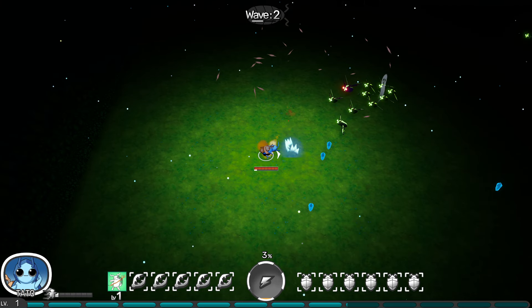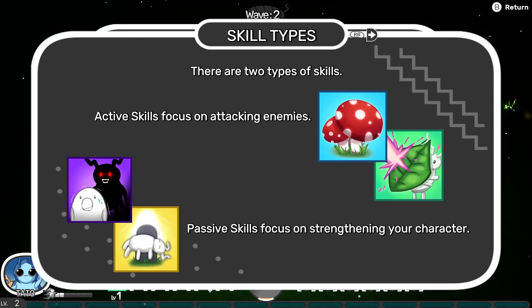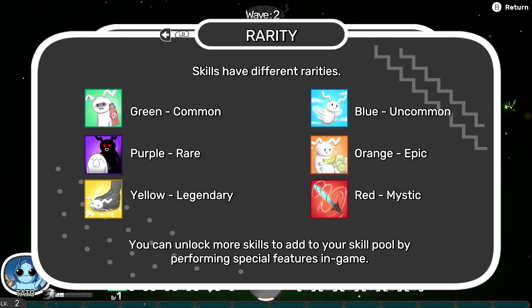Pretty standard stuff so far. There are two types of skills: active skills focus on attacking enemies, and passive skills focus on strengthening your character. Skills have different rarities — common, rare, legendary, epic, mythic. You can unlock more skills to add to your skill pool by performing special feats in game.